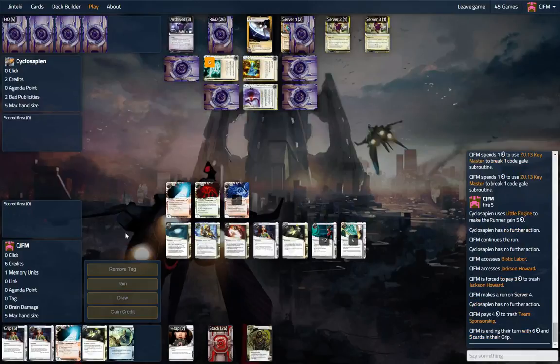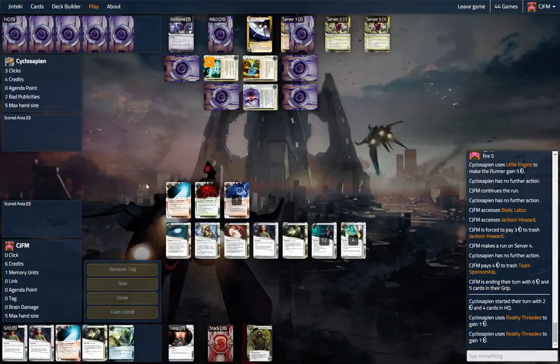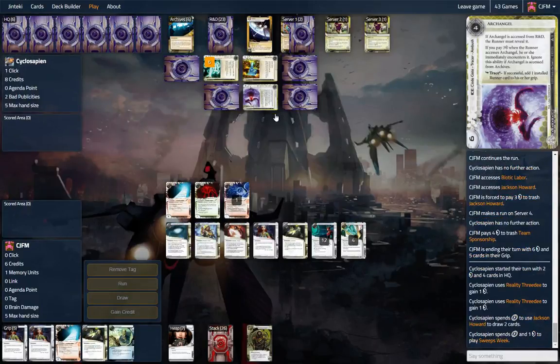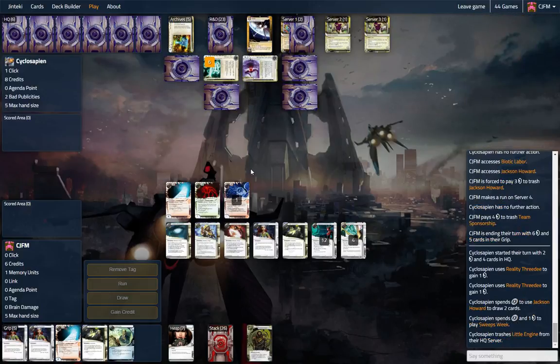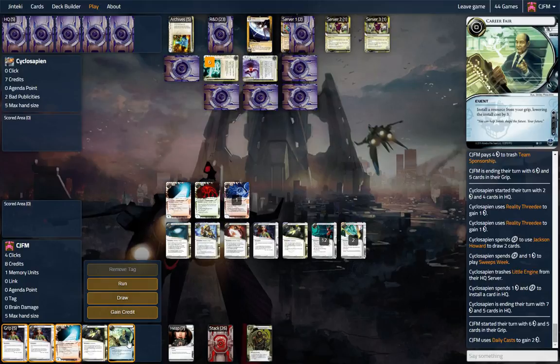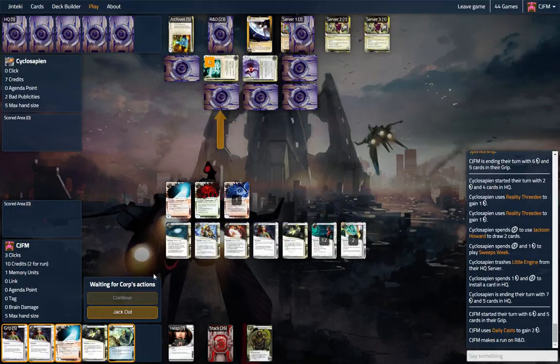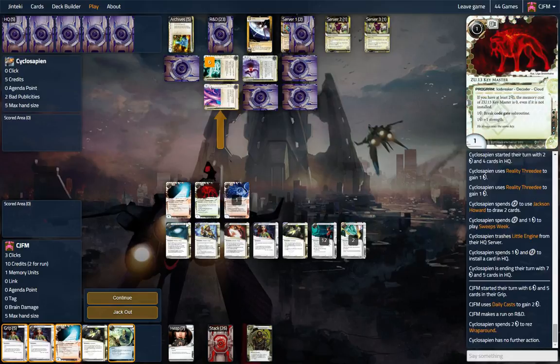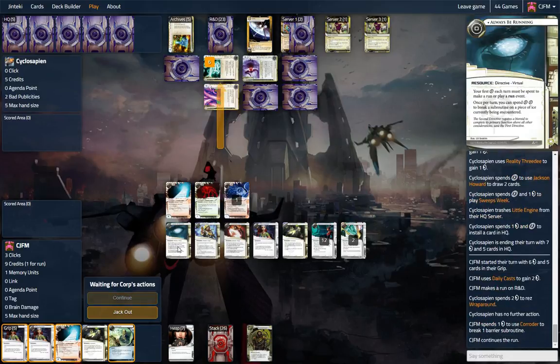If that was a News Team we would have taken the minus one point. At this time we're not really worried. We've got tons of money — you can get in here fairly easily. The extra bad pub is really helping; it's going to offset the Little Engine costs. That's pretty smart. What is this? Another Little Engine. Let's run R&D — let's put some pressure on this corp. Let's break that, and we'll ABR through this.